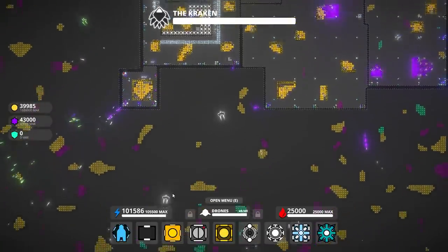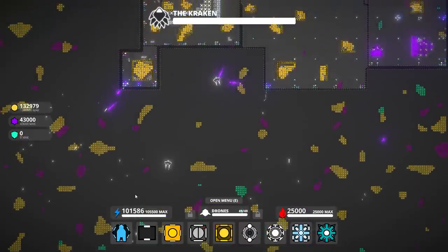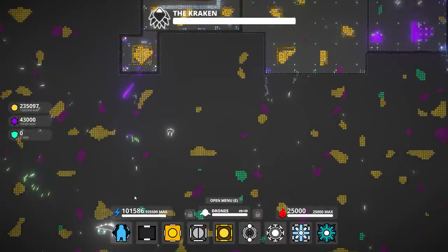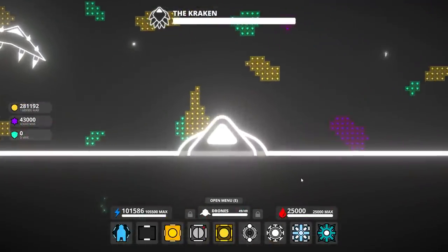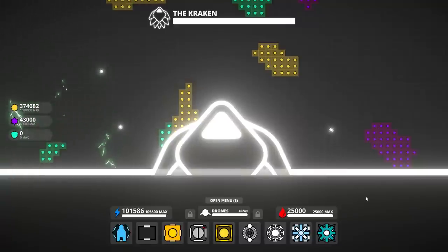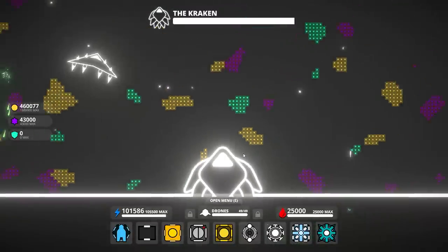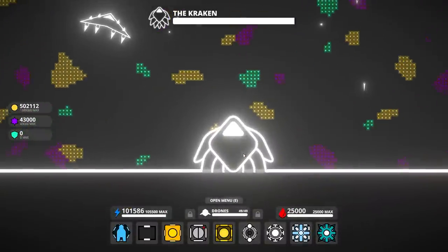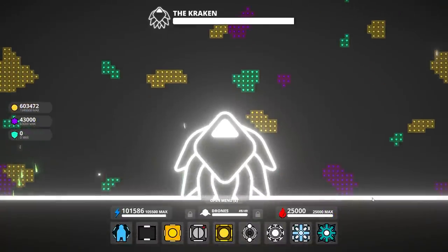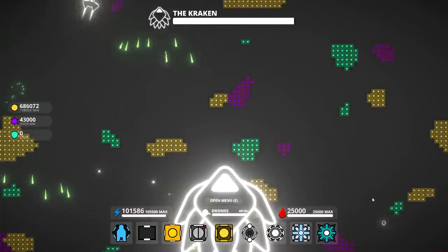There's the Kraken - it's big. I'm shooting it. I'm actually doing a decent amount of damage because we're hitting all the trash mobs that keep spawning in front of it. Unfortunately there's only so many of them, but still. If we've already managed to chip it a little bit just by hitting the little guys in front of it, I think we might be okay.